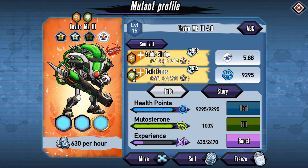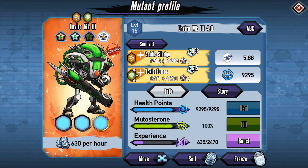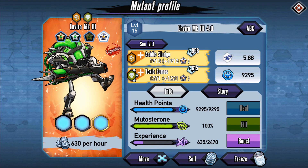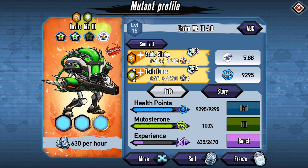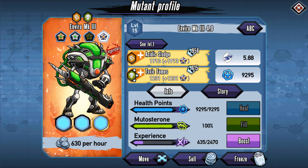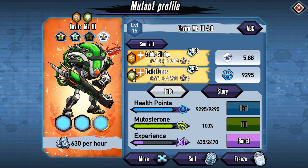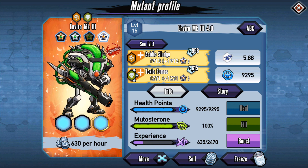Let me know what you guys think of the character — we might level this one, we might not. I have a ton of other Platinums to get through, as well as Stars that I still have to use. If you guys have a Platinum character you want me to do, let me know. I will be doing Summoner — we just have to get the other Gold version first and see how long that takes. That is going to be about it for this one, thank you guys for watching, and we'll talk to you guys later!